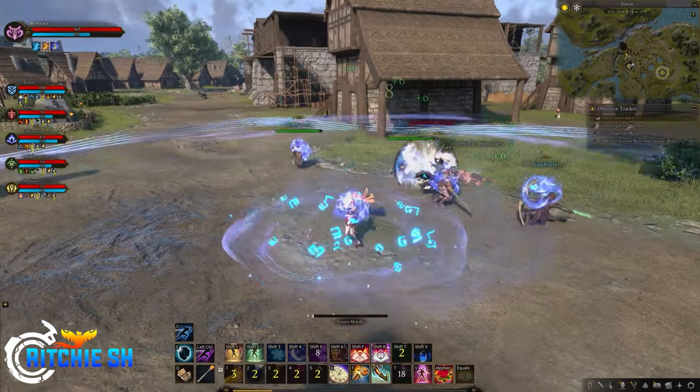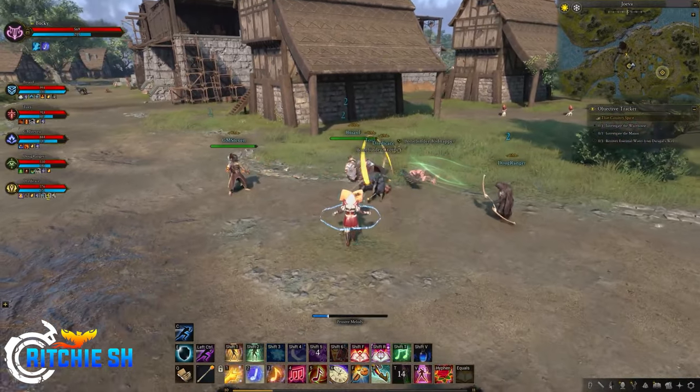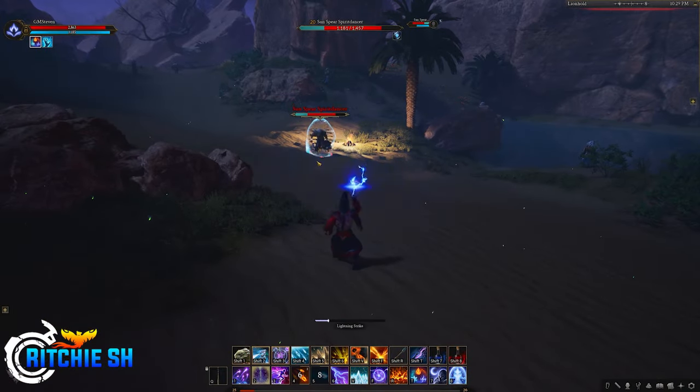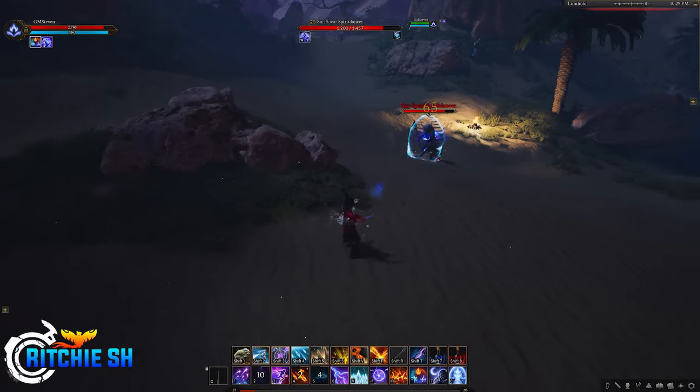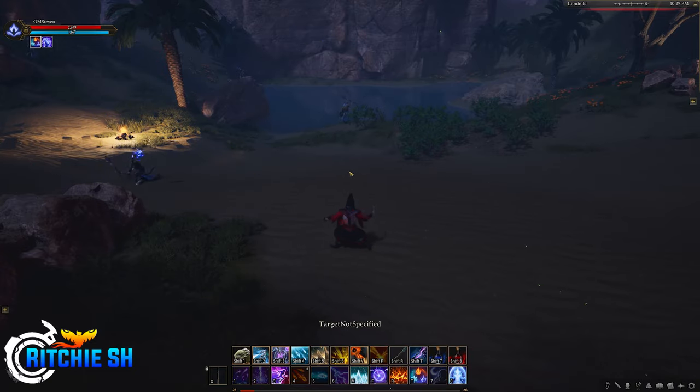When you jump into Alpha 2, or perhaps watch your favorite streamer participate, you may notice that there are two different camera types. The first being the tab camera, which allows you to cycle through targets, hard locking onto them like you normally would in a traditional tab-target MMO. When you tab-select your target, you can just cast that ability and boom, damage is done towards that enemy you had tab-selected.